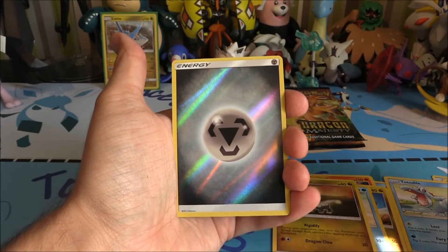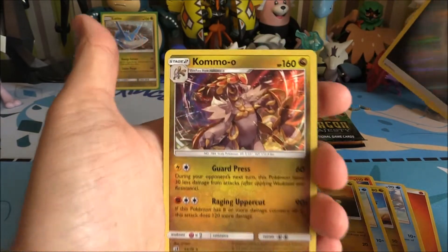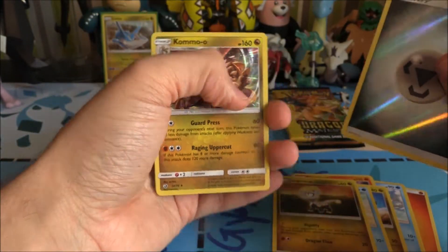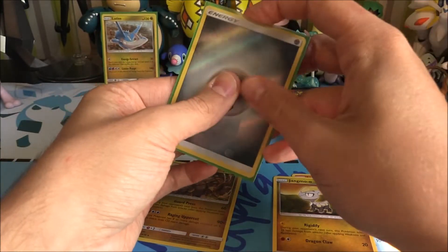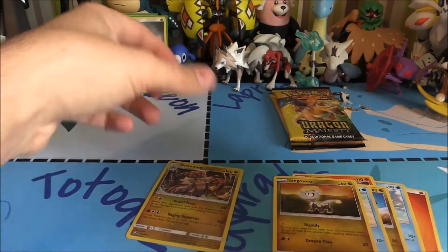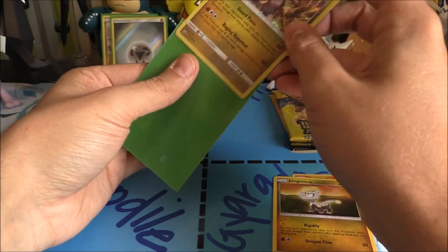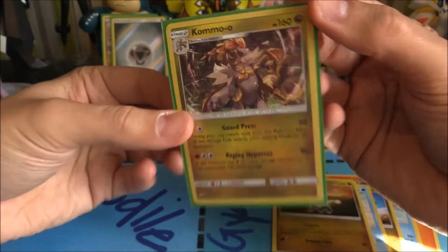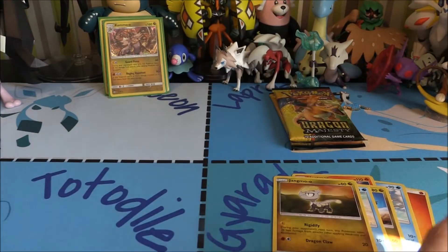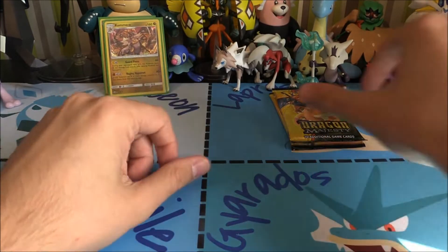We've got a Reverse Steel Energy — that's pretty sweet, very nice. And we have a Kommo-o Holo right there! Very cool. So we've got two things to sleeve right there. Love these energies so much. And then we've also got ourselves a Kommo-o of the holo variety. Very nice. And we've already got a Totodile and a Croconaw — that's pretty good going. I'd definitely take that.